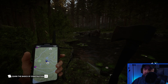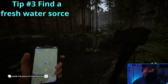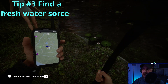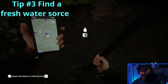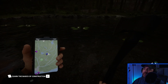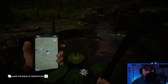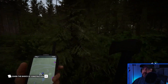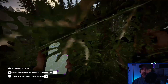For tip number three, you're going to want to find a nice little pond, lake, or river — something with fresh water. Fresh water is great because when you need a drink you just go in the water, look down, hold E, and boom — you got your water. This pond also happens to be filled with fish, so I have a source of food too. From here you're going to want to start clearing an area for your cabin.